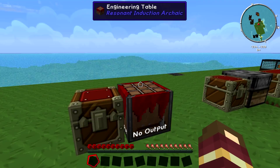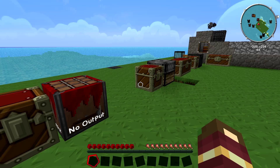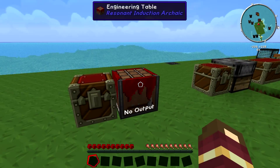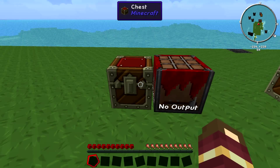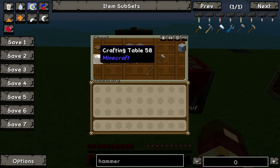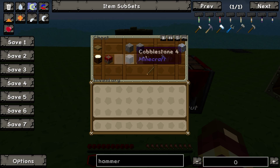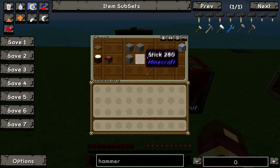The first thing you're going to want to have a look at is the Engineering Table. This is sort of your base for getting ores and stuff. The great thing about this is it allows you to triple ore capacity. To build the Engineering Table, all you need is a pressure plate and a crafting table, and you will also need a hammer — that's built with three cobblestone and two sticks.